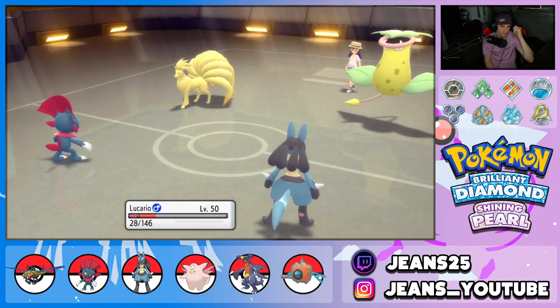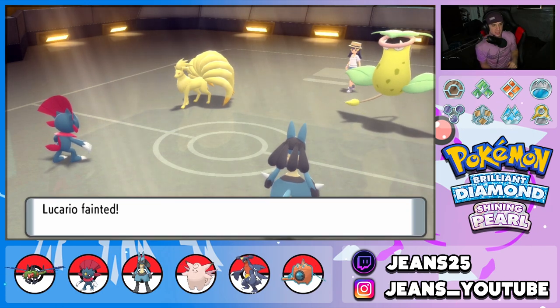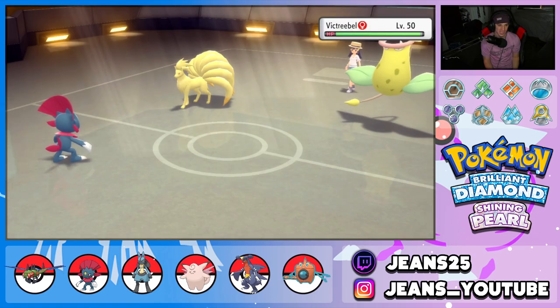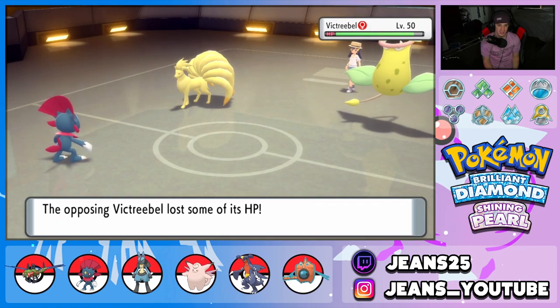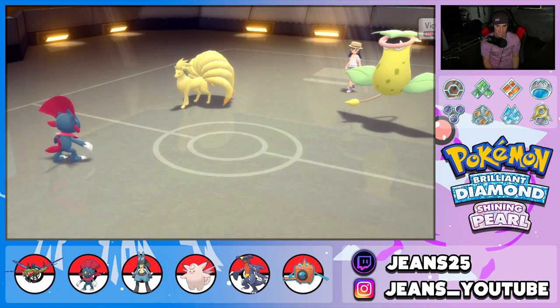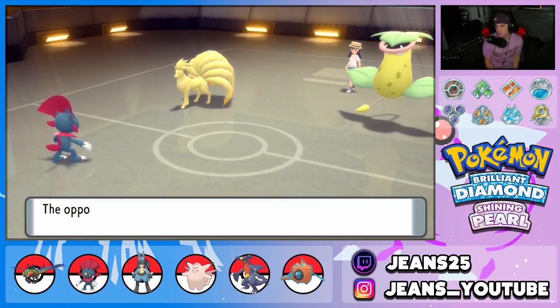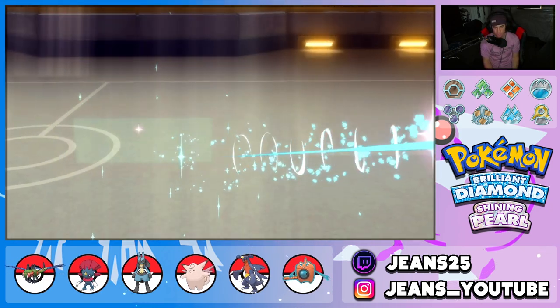It hits Lucario! Lucario drops — god dang it. I love you Lucario, but you're dead. Lucario's HP goes down due to Life Orb recoil too. Ice Punch comes through and takes out Ninetales — we love that!